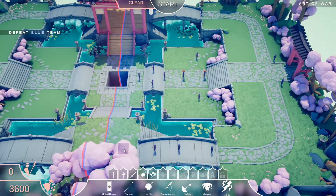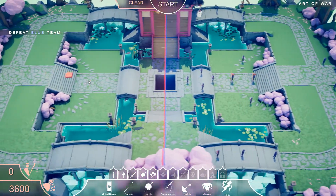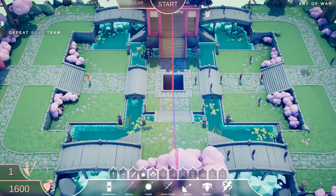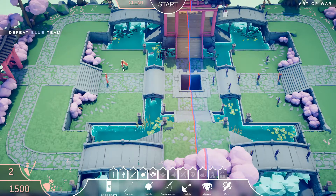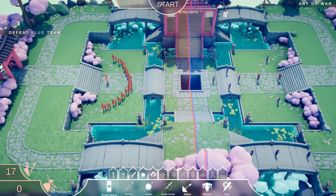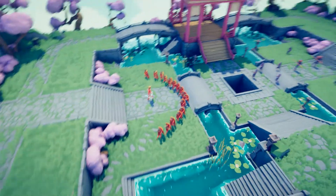Now we're up against a variety army with the ninjas at the back. Smaller amount of money to spend, so we're going to put down one Zeus, hopefully to deal with the range of the ninjas, but first the melee units. And then to help them out, just some shield bearers around, hopefully to distract the army long enough for Zeus to take them out. Let's see how this goes.